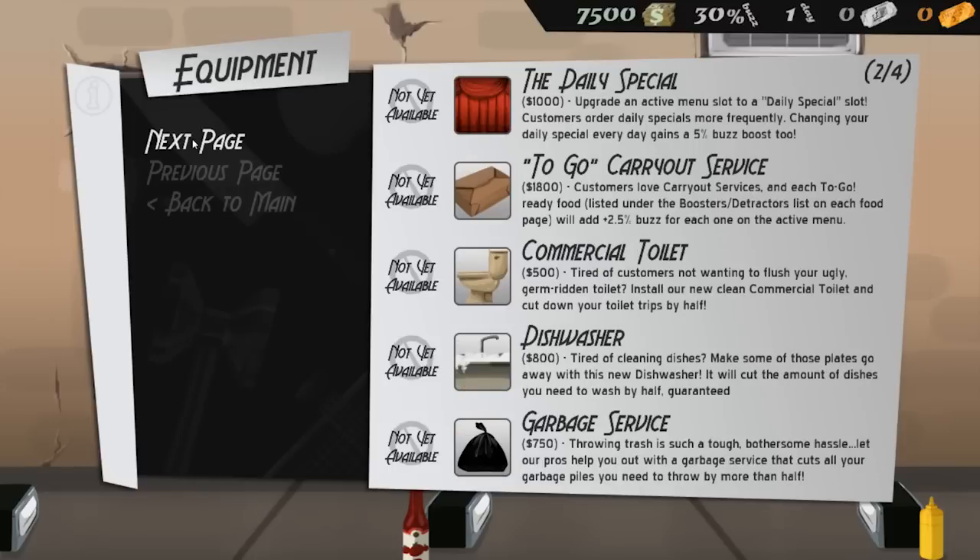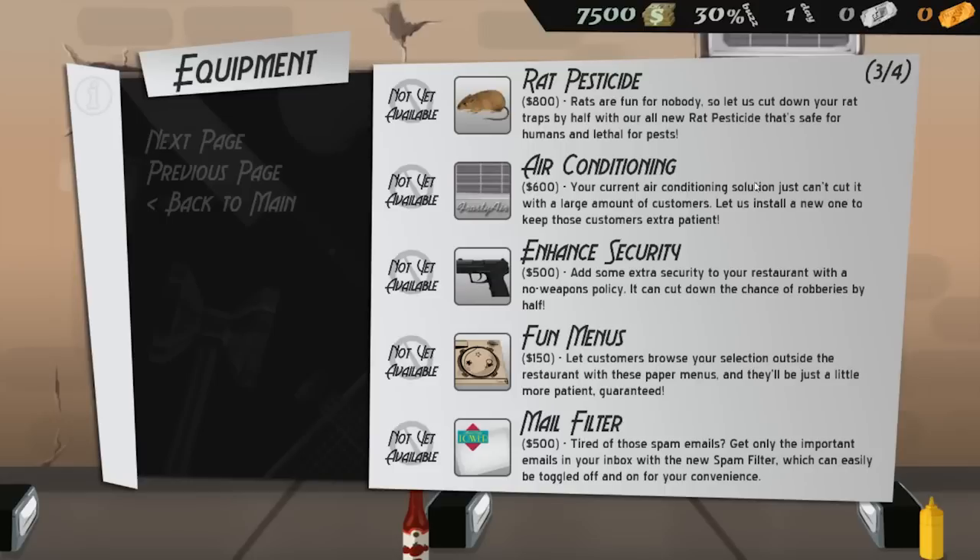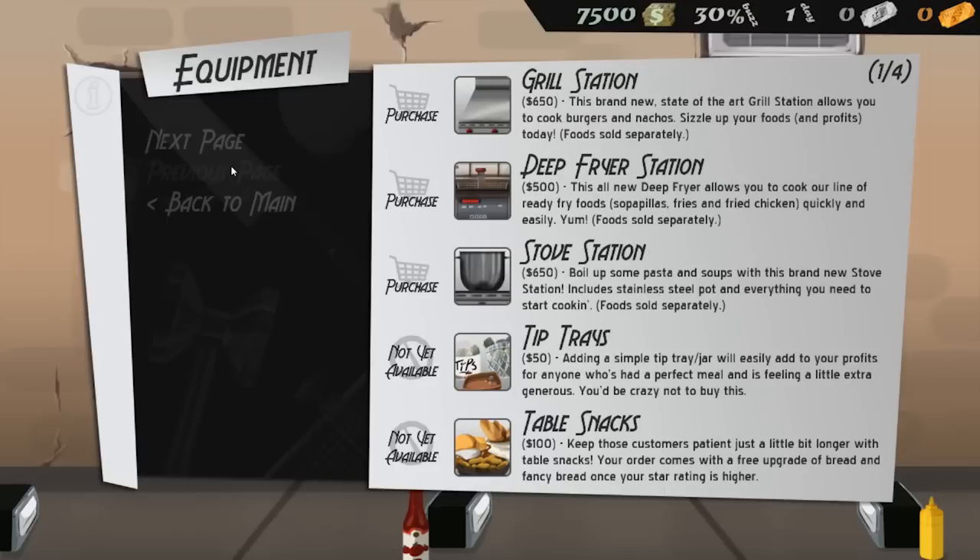Look at all of this! Carry-out service, a commercial toilet, a dishwasher, garbage service — all this stuff. We basically have to run the restaurant single-handed because we're a startup, and also do all of the goddamn chores. So in between cooking up hot dogs and stuff for people, I'm also going to have to clean the toilet, take out the trash, do the dishes, and all that other good stuff.